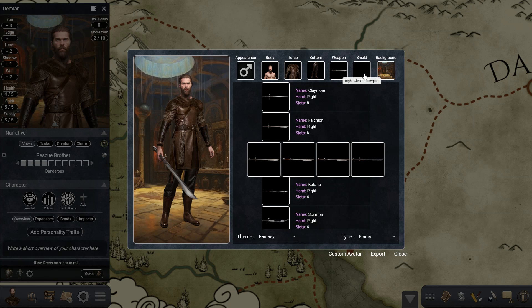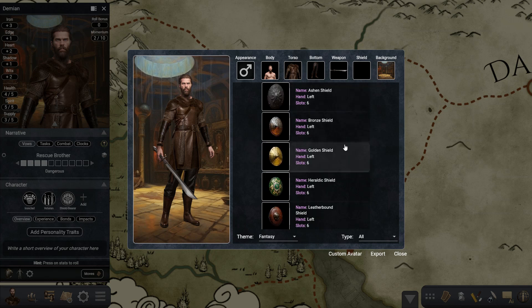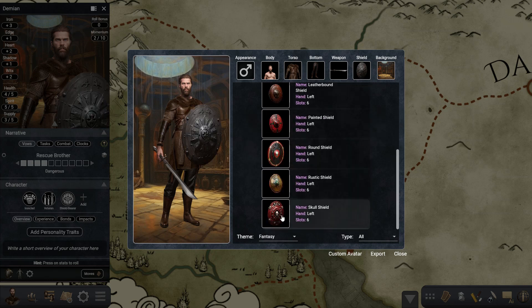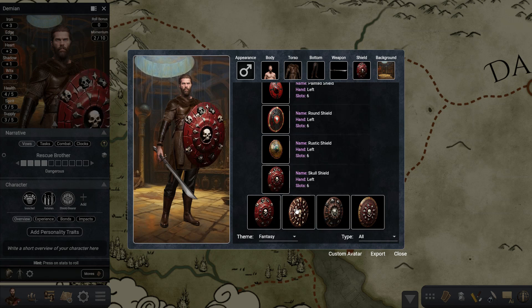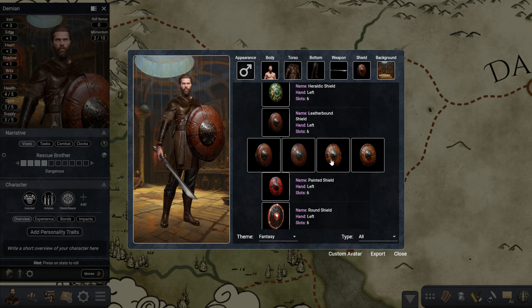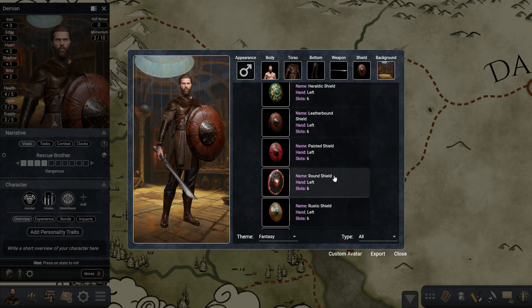Now we go over to the shield slot, which is also a new addition, and you have all these shields that you can use. On different variations we have some more exotic ones, as well as the more standard kind of shields which again would fit very well in an Iron Sword game.